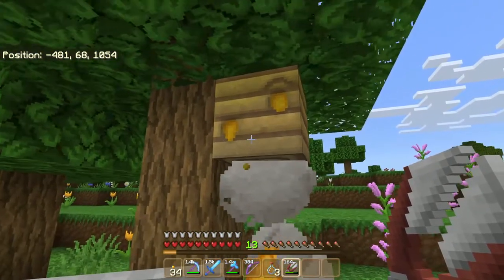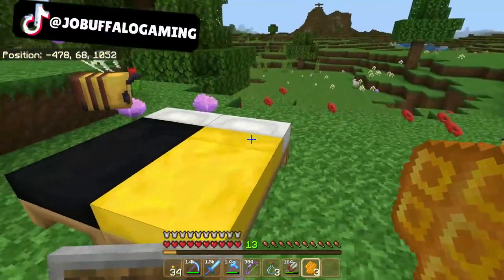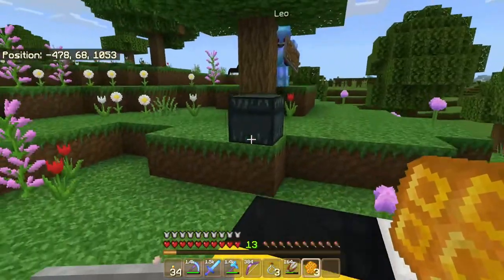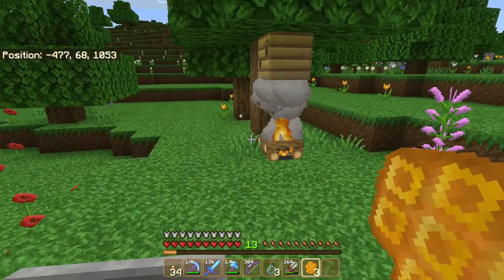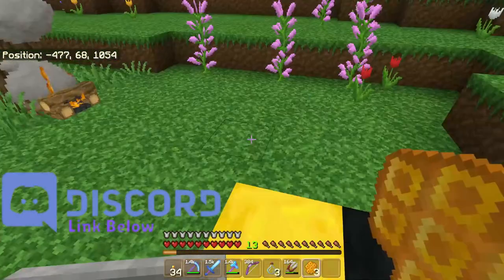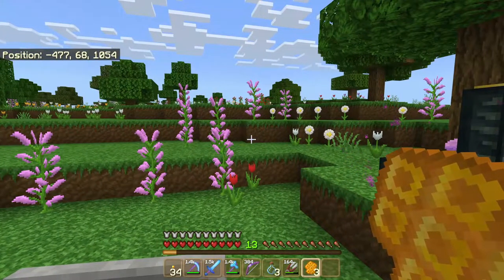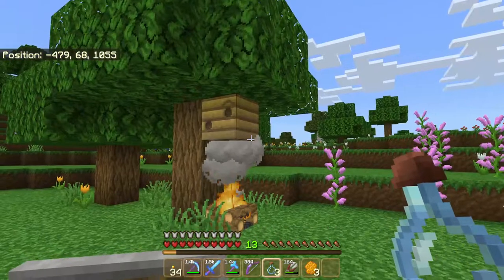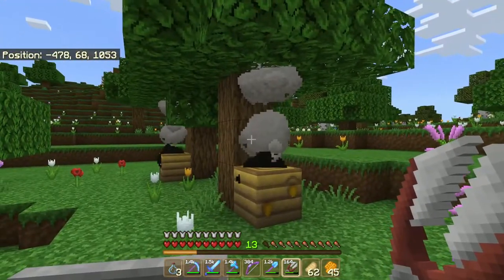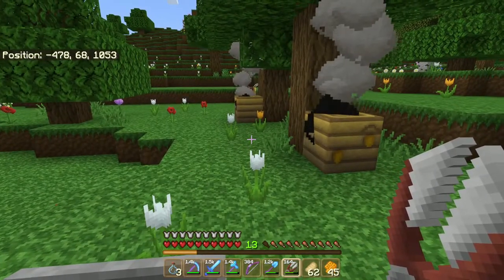Go ahead and place down a campfire right underneath the bee's nest. Now you can see the smoke is going up and we're able to walk up with a pair of shears and take out any honeycomb we want. Once the hive is full with honey, you can extract it — you'll see it oozing out the sides. Right-click with shears and you get yourself some honeycomb. Be careful though — bees are just like wolves. If you upset them they become hostile, their eyes turn red, they sting you, and once they sting you their stinger falls off and they die.